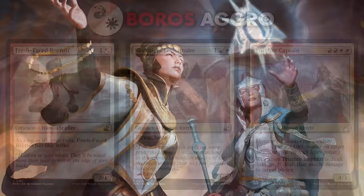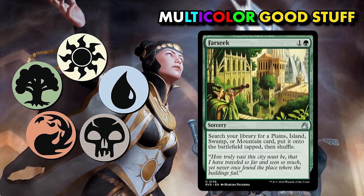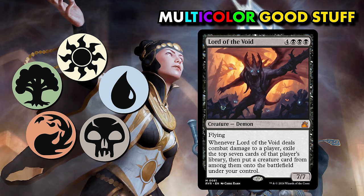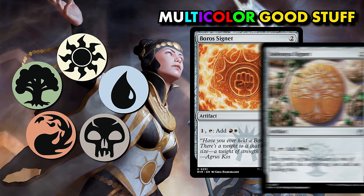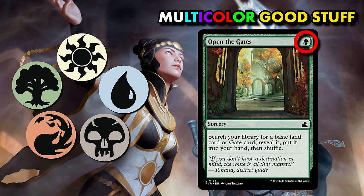There are two other archetypes not tied to a guild worth mentioning. The first is the Multicolor Good Stuff deck that capitalizes on the plentiful mana fixing available in the format. This deck tends to have a green base and wants as much ramp and mana fixing as it can get, alongside efficient removal spells. As a payoff, you get to play every powerful bomb you can open regardless of color or mana value — think Tidespout Tyrant, Utvara Hellkite, and Liliana Dreadhorde General. Open the Gates is a premier fixer for this archetype, and Gate Colossus is a nice payoff if you draft many gates.